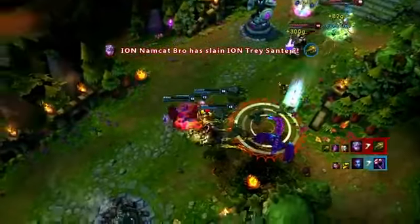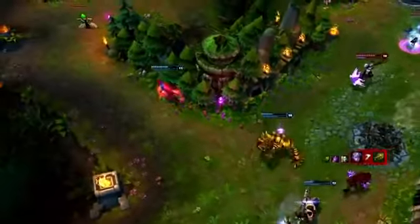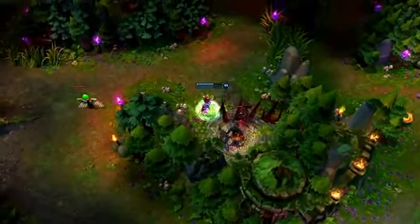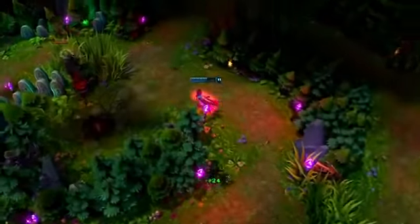As long as you can get away with it, stealing monsters from your opponents or counter-jungling is a great way to build an advantage. To do this most effectively, kill the largest monster in the camp first and make sure to leave just one of the smaller monsters alive. This way, your opponents get almost no gold from them.